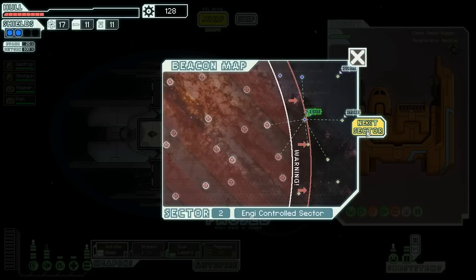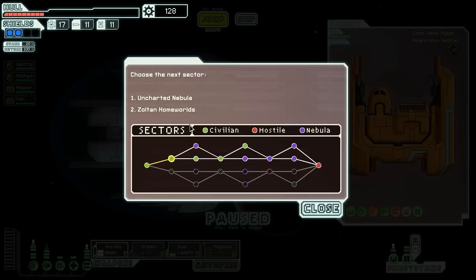A store — that would be nice to go to, but we must leave before the Rebels get here. Uncharted Nebula or Zoltan Homeworlds? I'm sure you guys had fun guessing in my last video — I'll leave it up to you guys to guess which one I'm going to. So we're going to sector three next. How do I feel about this ship? I'm loving it — a little worried about our overall strength. But hey, I'm optimistic. Until the next video — remember, take care of yourself.